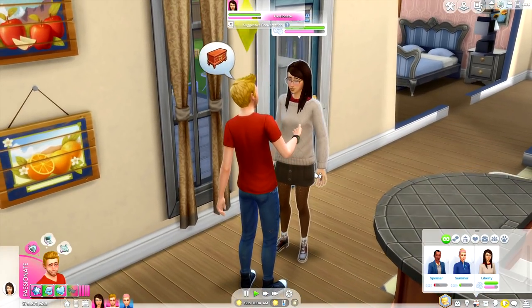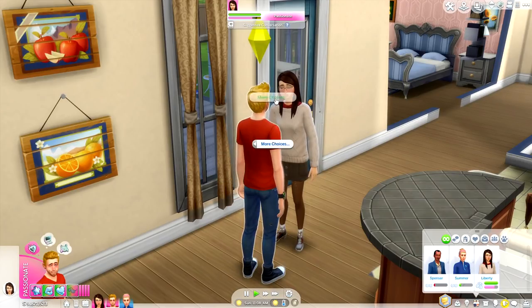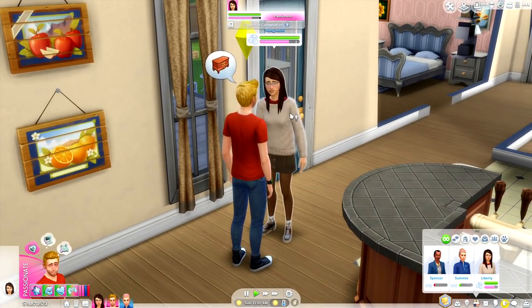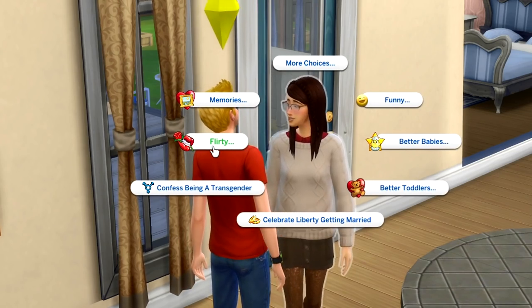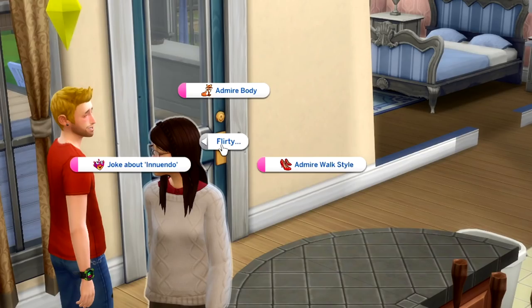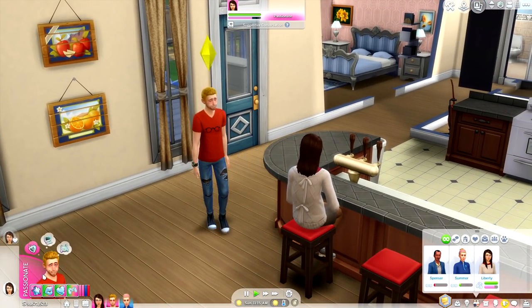The very first thing I want to showcase is the fact that each and every emotion your Sims feel will now have a subcategory. Once you go into your pie menu and click on an opposing Sim, there will be a brand new pie menu based on their emotion. Travis here is feeling rather flirty, and once you click on it all of the interactions that come with this mod will be displayed. We're going to have Travis admire Liberty's body — they're in a relationship and engaged, so this is totally appropriate.